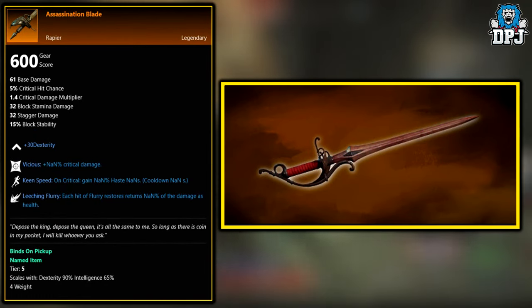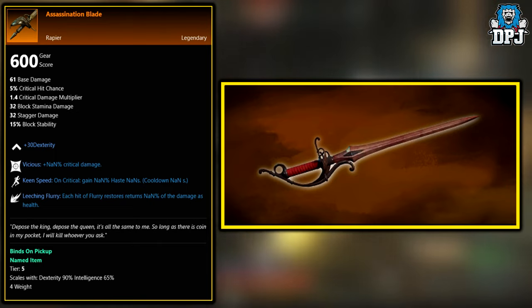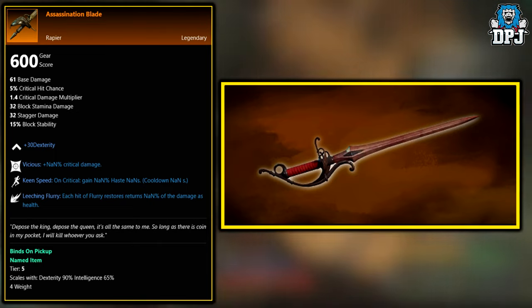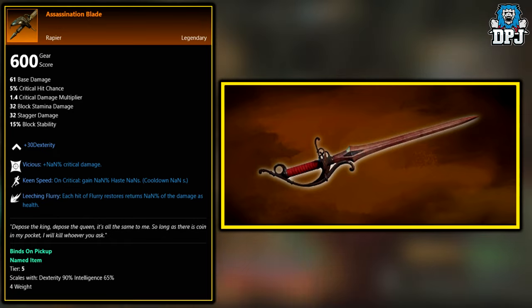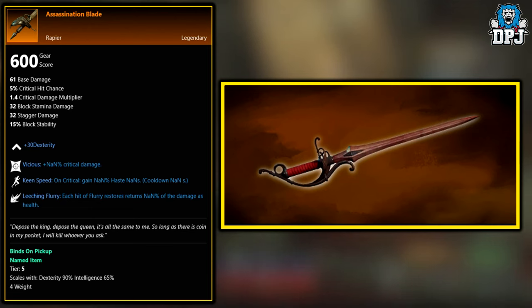Next up, we have the Assassination Blade. This, as well as the Last Hope, is unknown at the moment — no one knows where this is obtained. So if you know, and you're watching this within a month of this video being uploaded and you've had this drop, let me know and I'll add it to the video description.